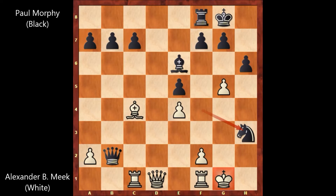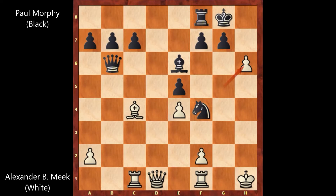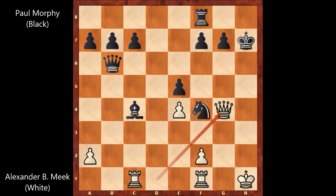Check, king to g2, knight to f4 check, king to h1, queen to b6 by Paul Morphy. G takes on h6, bishop takes bishop, h7 check, and Paul Morphy captures the pawn with the king. After king takes on h7, B. Fort Meg only played queen to g4.